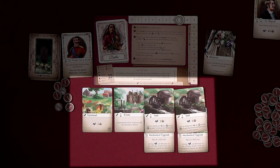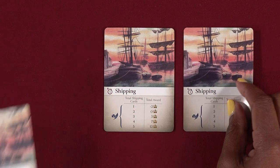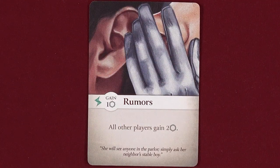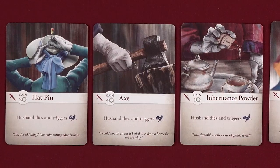There are also estate cards that help you reduce your infamy. Some venture cards can be played to upgrade your land cards to make them even more advantageous, but the shipping cards are all about set collection for gaining more wealth. You can also play instant cards to gain more money and manipulate you and your opponent's infamy, as well as use special abilities on husband cards.